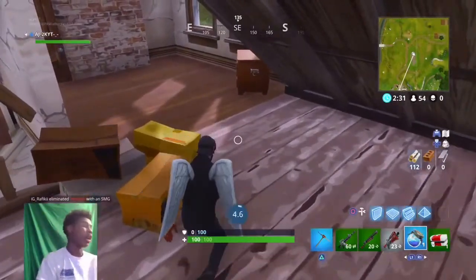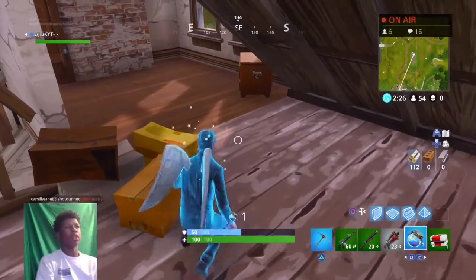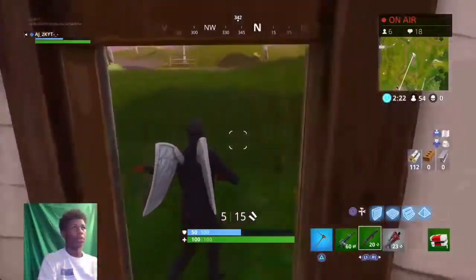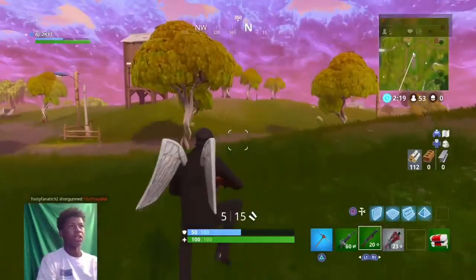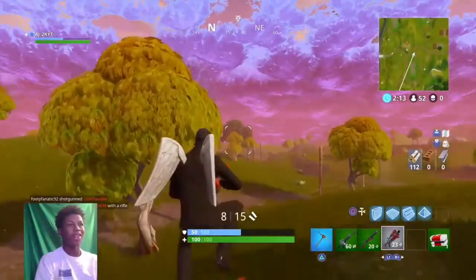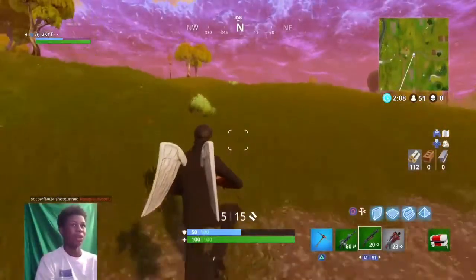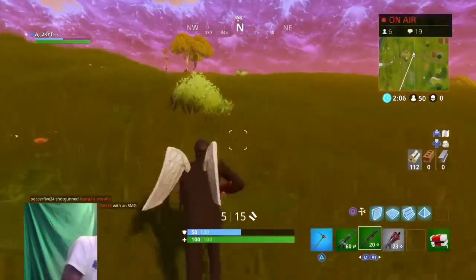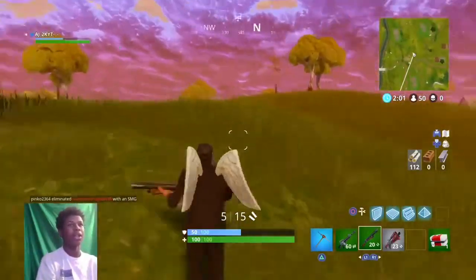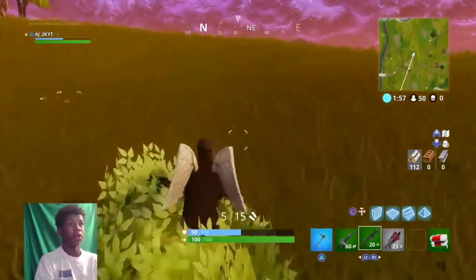Is it rare? I'm assuming it is. What server you playing on? North America East, I believe. Here's the tac — it looks exactly how it looks in the picture. Like, usually if it was blue or purple it still looks like that. Blue pump's gonna be OP, yeah. One thing I did hear is that they decreased the damage of the green pump.